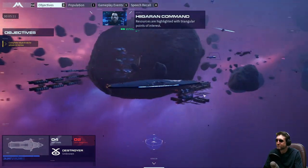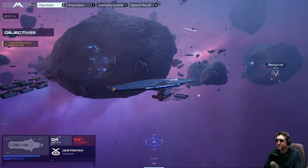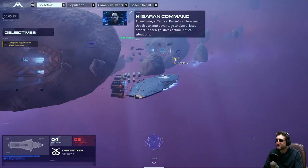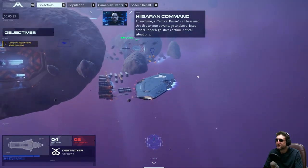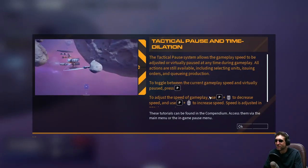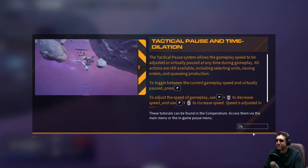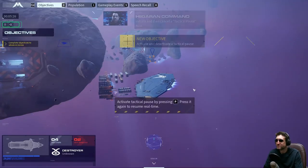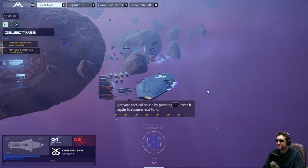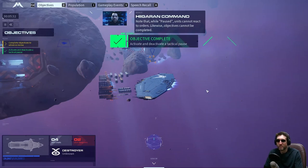Resources are highlighted with triangular points of interest. I've just kind of tuned out the tutorial a bit. A tactical pause can be issued at any time — use this to your advantage to plan or issue orders under high stress or time-critical situations. It's just not that exciting, and this is kind of jarring; it breaks the flow. Press P to initiate and then cancel a tactical pause. I feel like there's too many steps — they didn't need to show me the card.